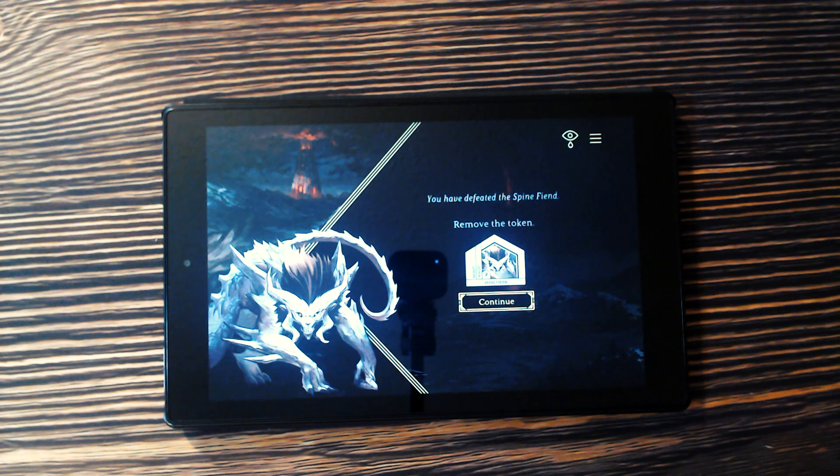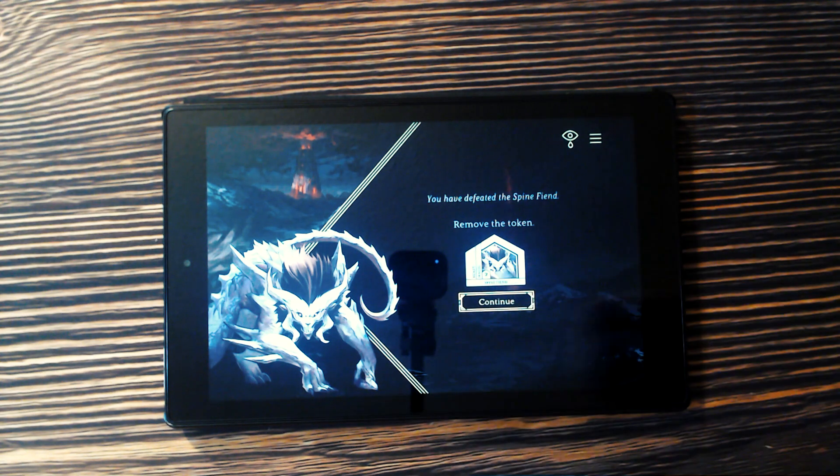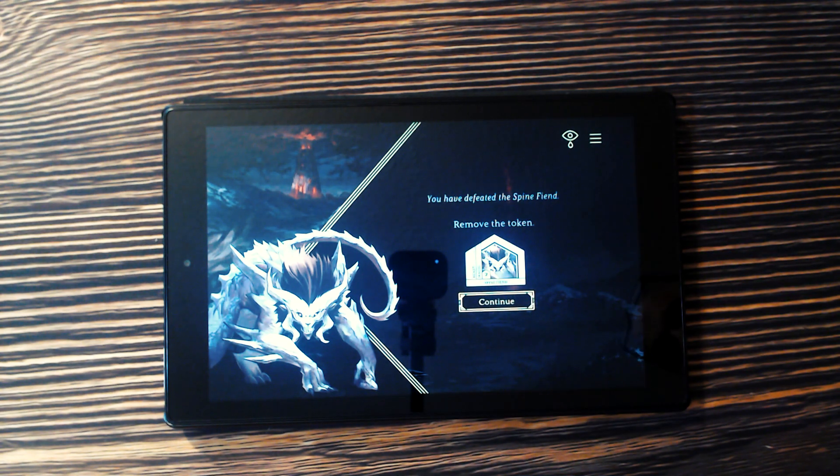That's obviously a very short example of a battle. If you're fighting the Dragon, you'll fight off four cards. As the game goes on, the app tells you enemies get stronger — so what started at seven Warriors might cost thirty Warriors to fight near the end of the game.